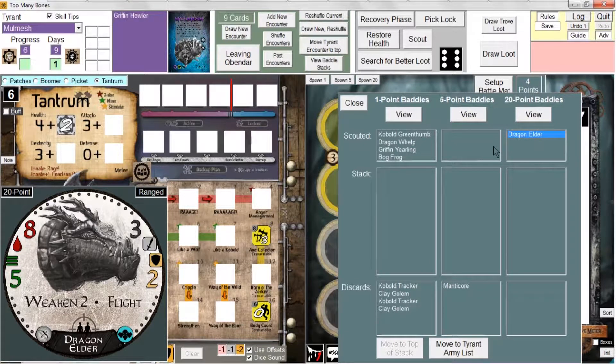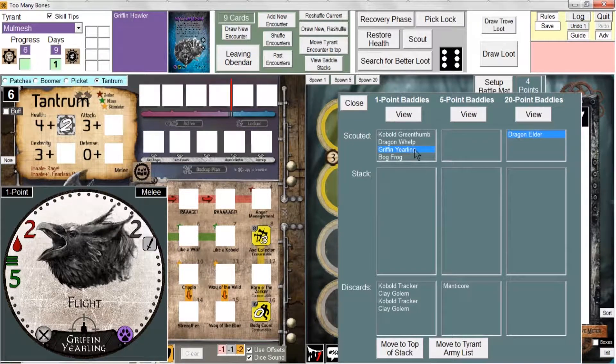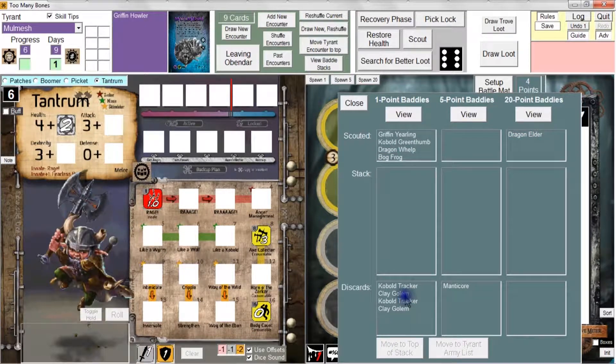The two options you have for manipulation are to select a Baddie and move it to the top of the stack. For instance, I can come over here and click on this Griffin Yearling, which I've scouted, and I know is the third Baddie from the top. I can move it to the top of the stack, and now it's there. So the Griffin Yearling will come out first, followed by the Green Thumb, the Whelp, and the Bog Frog.